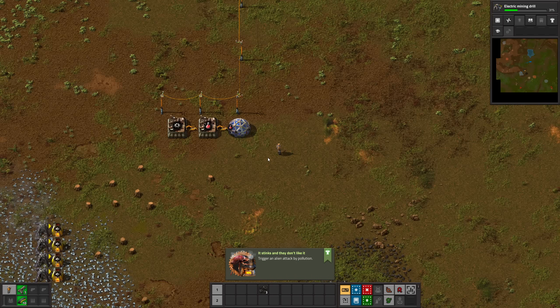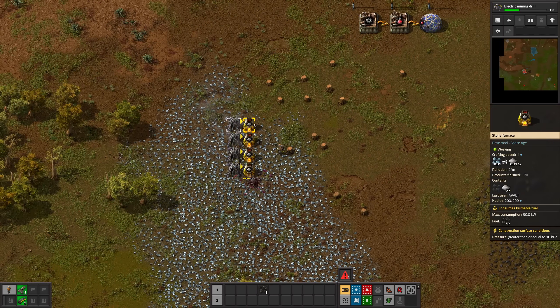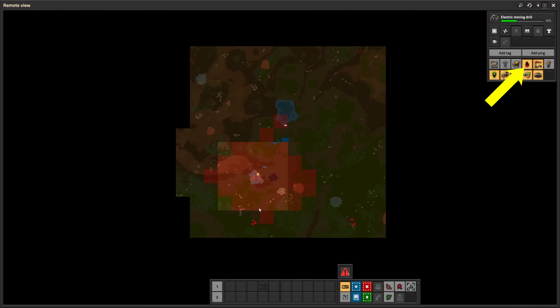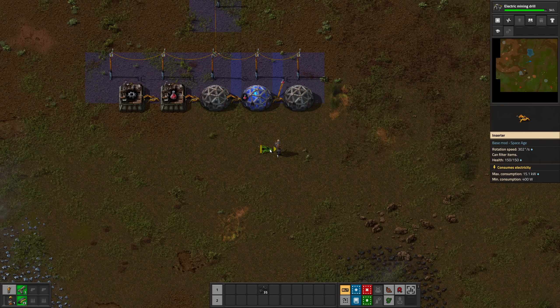And we triggered the first biter attack. In a default world, this should be easy to defend with a pistol. Open the minimap and enable the pollution overlay, and make sure that there are no biter nests near your pollution cloud. If so, you have to remove the biter nest — I'll show you how in a minute.